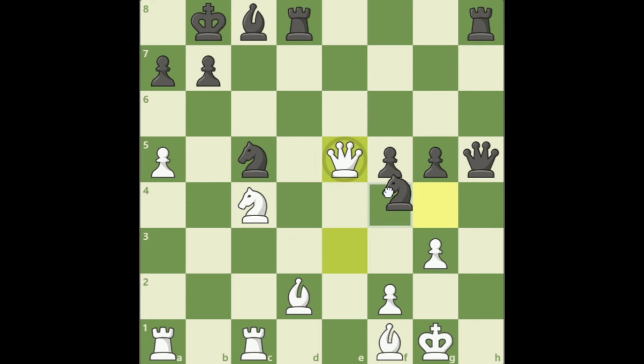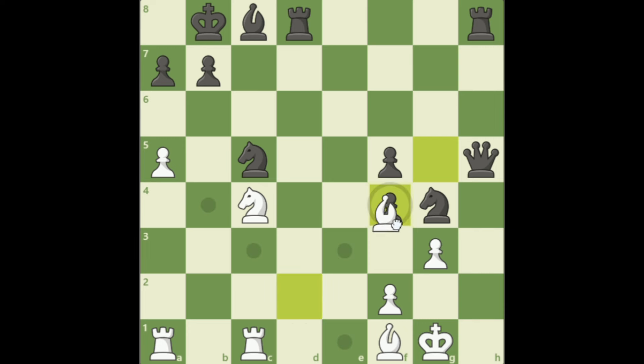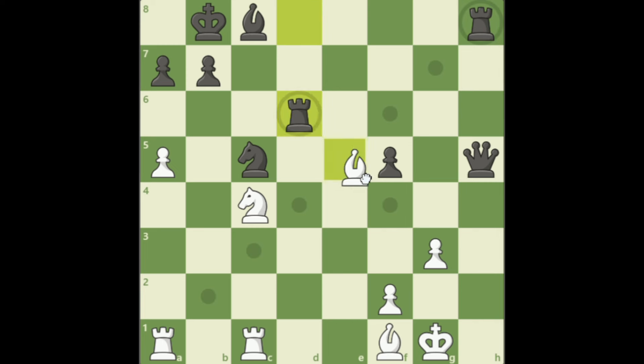If we do Qe5, they will take back and now we have no check, no continuation. So we have to play Qf4 check. They have to take with the pawn, we take with the bishop with check. Now the best computer line is to block with the knight, then the rook, because it's checkmate in a few moves.